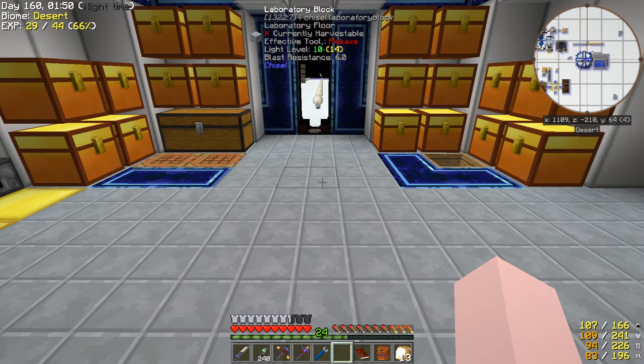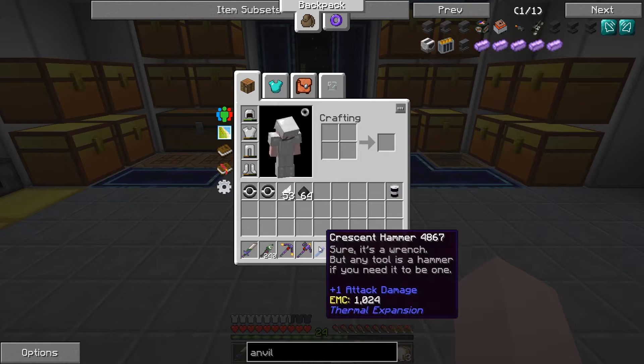Hi, my name is Willix and this is episode 12 of Project Ozone 2 Reloaded. Today we're going to make all the spikes, enchant the spikes — we're going to make the enchanter and an anvil — and then we're going to enchant all the spikes, and then we're going to go hunting for stuff on witches and charged creepers.